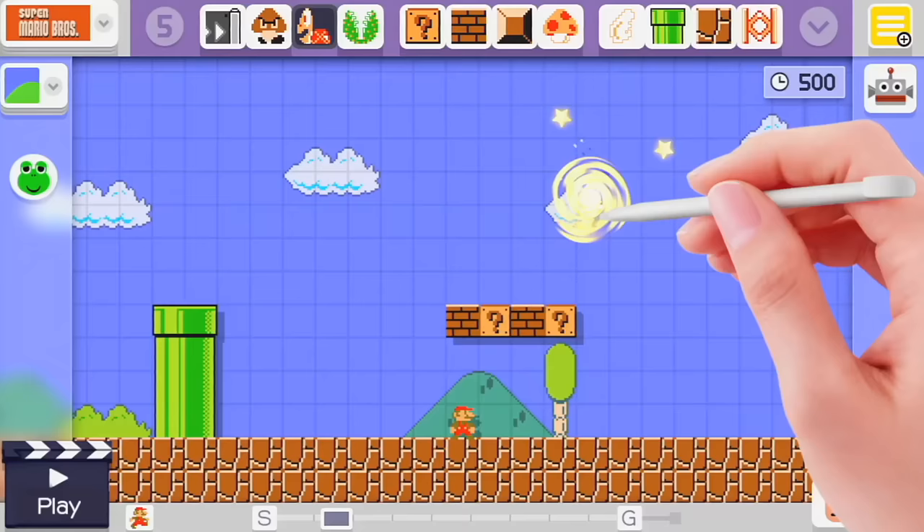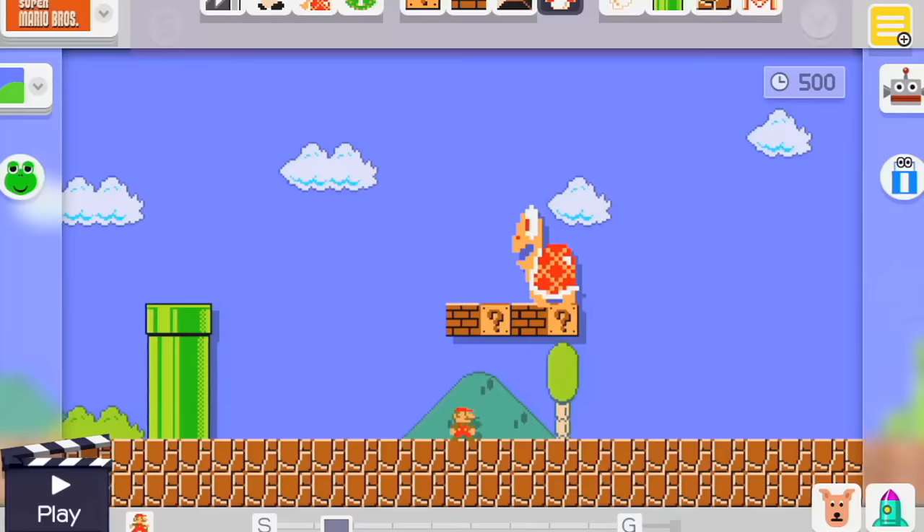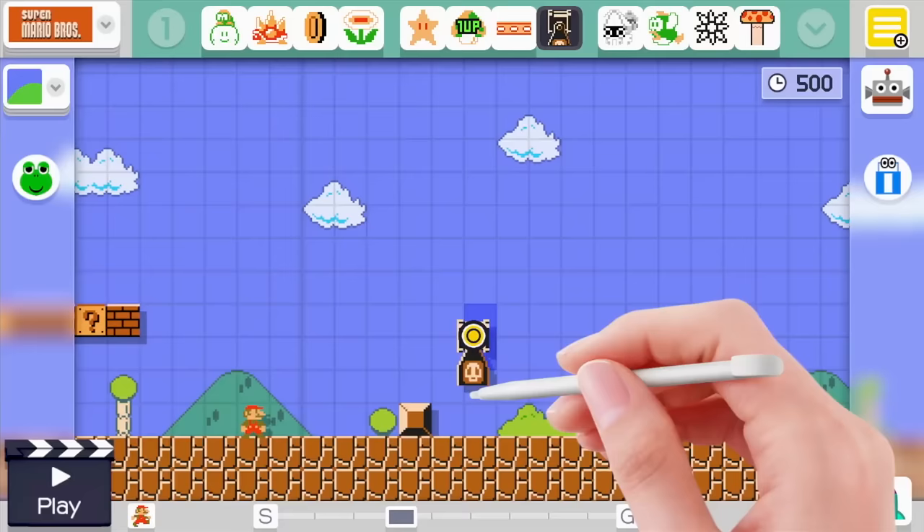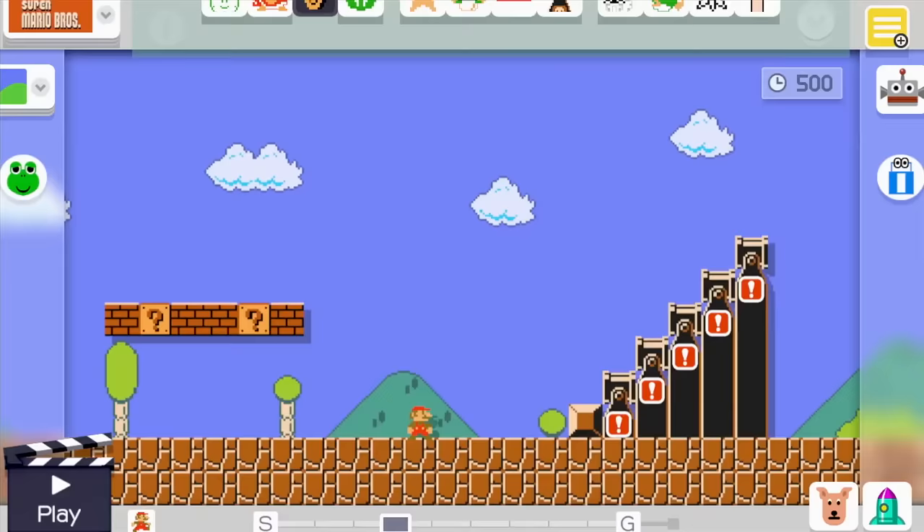Experimentation is key. In fact, some objects, and even enemies, will transform if you shake them. Or you can combine them. Soup up a Koopa with the Super Mushroom sometime. That felt good. As you can see, the combination options are almost unlimited.